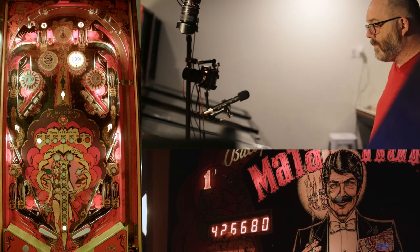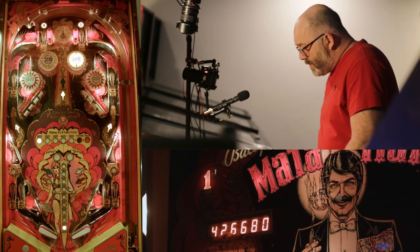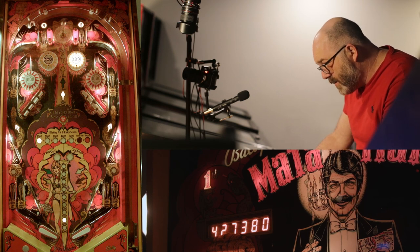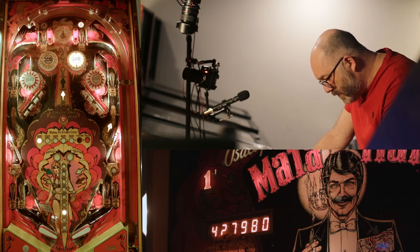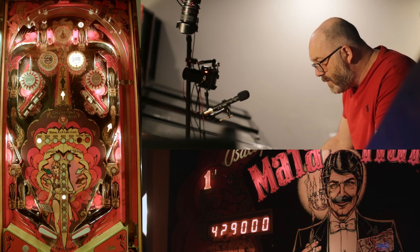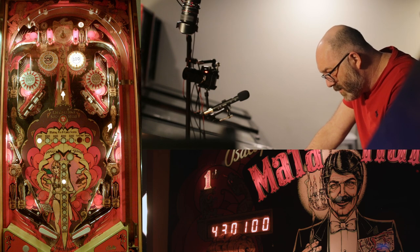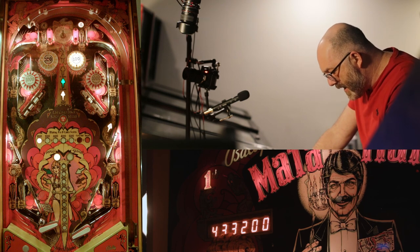Here's one more piece of strategy: drain with zero. If you shoot the ball into play and you don't hit anything you'll score zero points — you can plunge again. But if you drain with 200 points then it's a real drain. So you want to be careful if you're trying to drain with zero that you actually have zero. I have seen it happen many times where someone tries to drain at zero and the game says no, actually this switch over here triggered. Get in there — I did that.